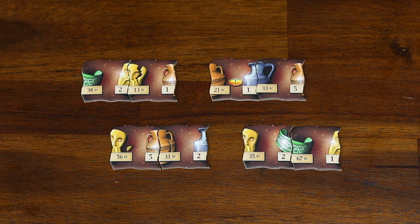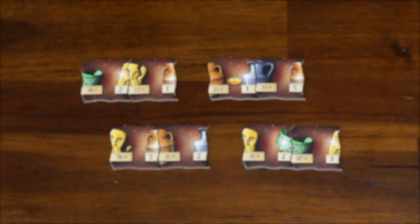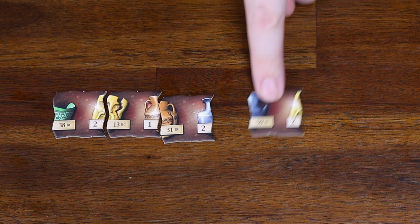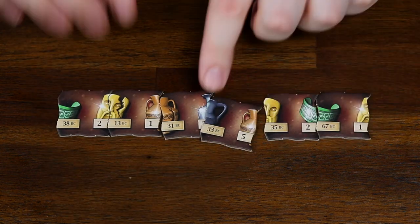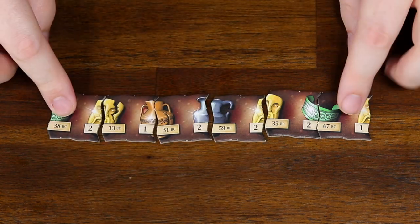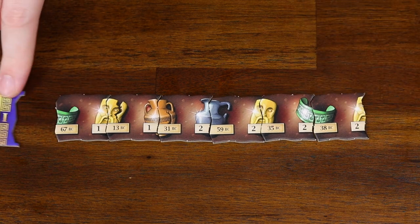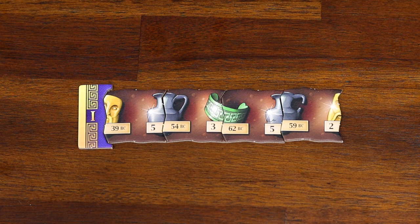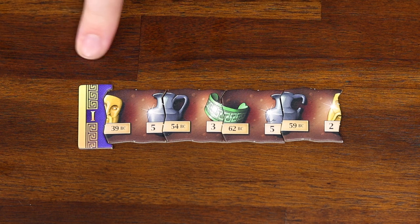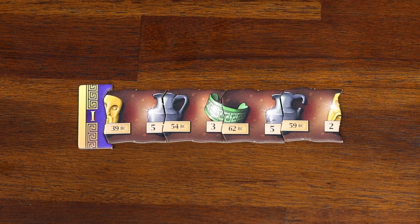Next, you can exhibit one or more collections of artifact tiles at the museum. To assemble a collection, you need artifact tiles with both matching halves of the same artifact — there are masks, jugs, vases, and bracelets. One collection is made up of however many artifacts you wish in one long chain, and the older your artifacts are, the more valuable your collection will be. You cannot have any non-matching tiles in a collection. You are free to rearrange your tiles as much as you like, but once they are in a collection in the museum, they cannot be moved. You find the value of the collection by adding up all the centuries of the complete artifacts in it. So a collection with values 5, 3, and 5 would have a total value of 13.